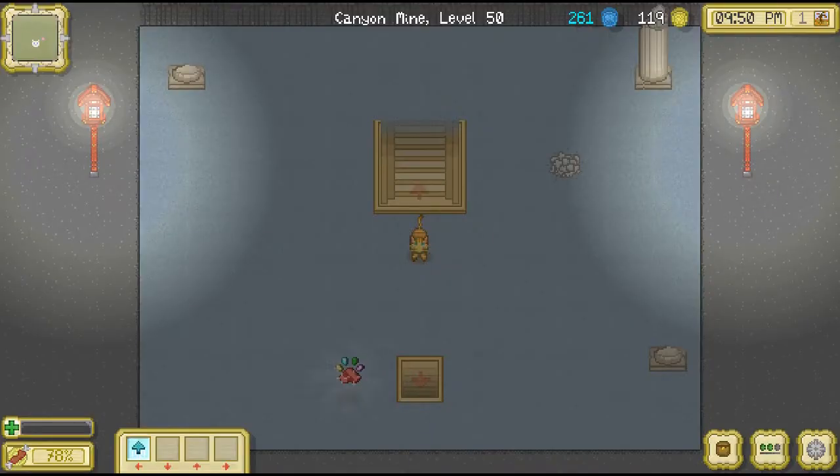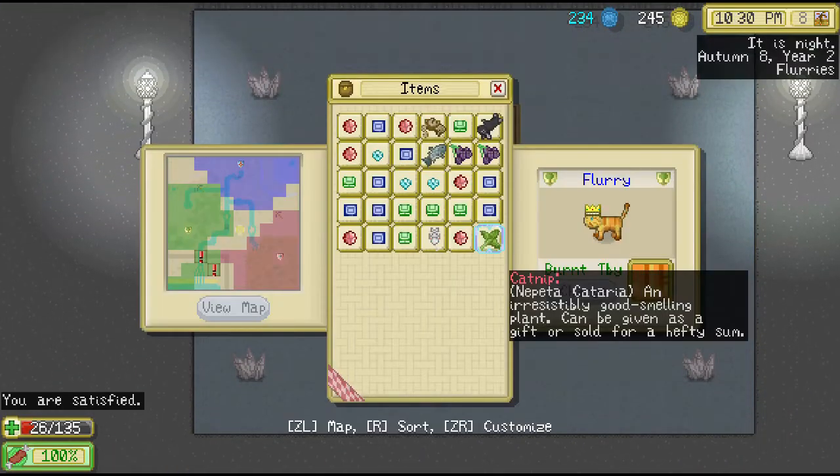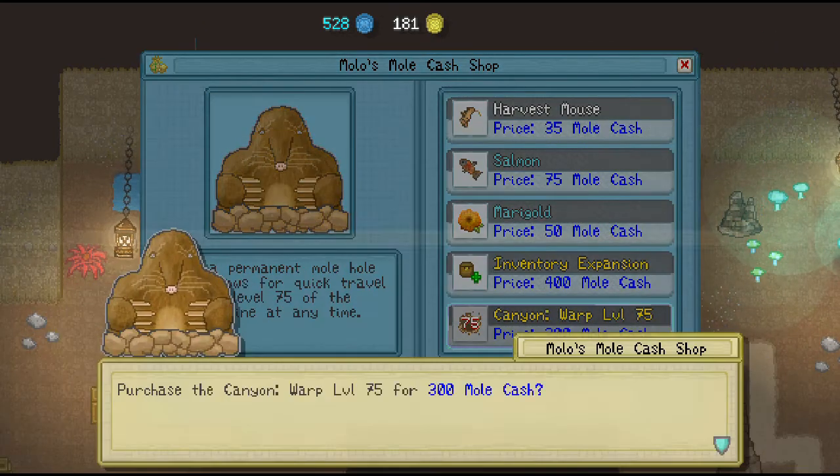Second, on level 50 there is a power pall that increases your health. Third, there is a unique treasure on level 100. An easy way to reach level 100 is when you get to levels 25, 50, and 75, use tunnel passages so you can reach those levels without having to start all the way at level 1.